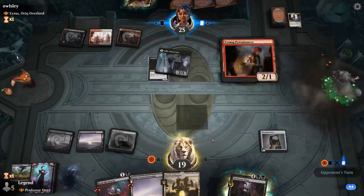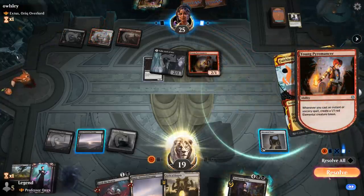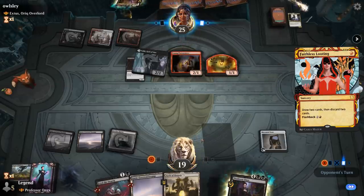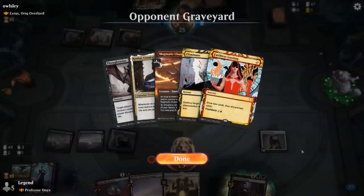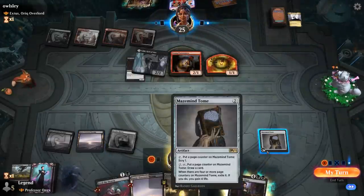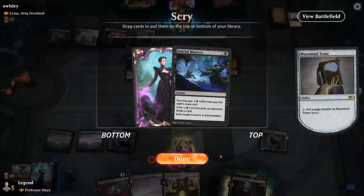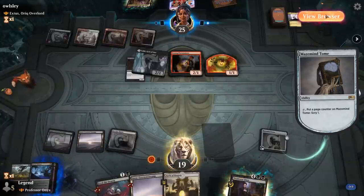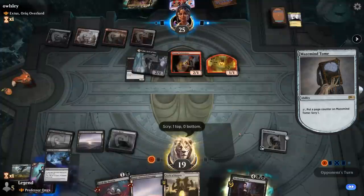There's a Young Pyromancer, so we wouldn't mind finding another sweeper. Opponent loots — drawing two and discarding two, possibly getting creatures back with Extus. Eliminate and Magmatic Channeler hit the graveyard; opponent's down to one card. We scry to look for a sweeper. Baleful Mastery answers another creature and also exiles so they can't get it back — let's keep the Mastery. We could Feed the Swarm and draw with Tome, or use Baleful Mastery on the Pyromancer — close call.